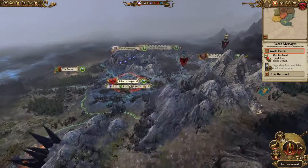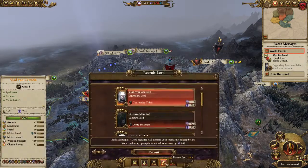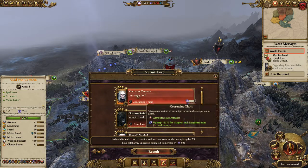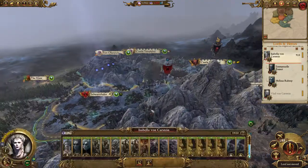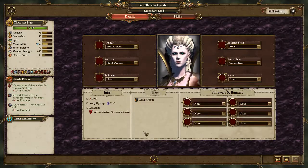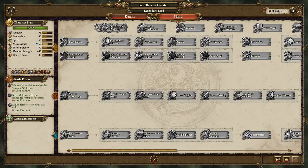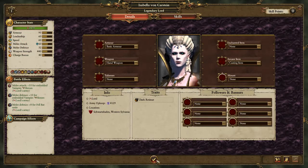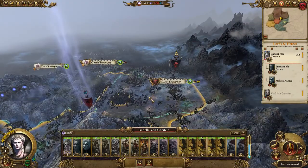Vlad is available now, which is a good choice if I can afford him, because of the fancy bonus. If Vlad and Isabella are reinforcing each other, they both get plus 15 melee attack and plus 15 melee defense, which is pretty solid.